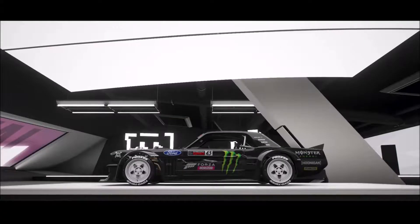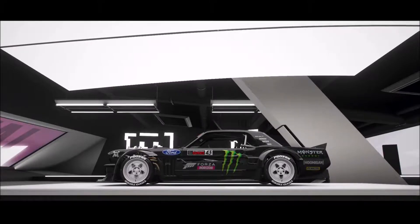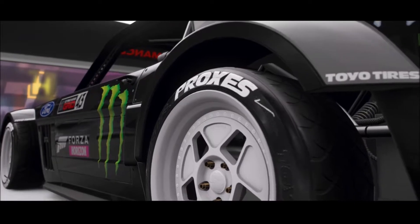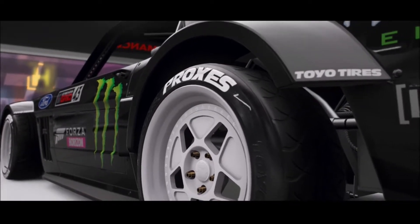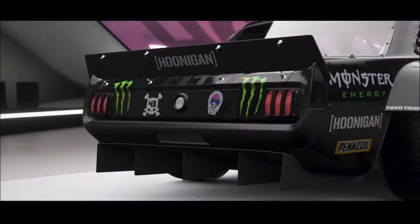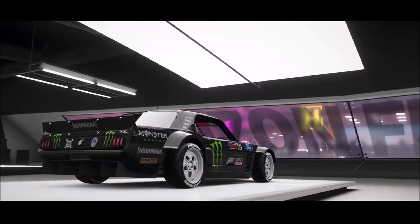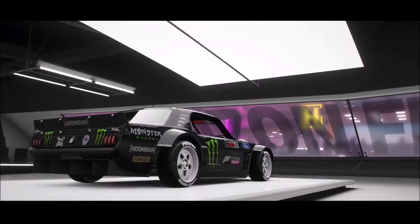In Horizon 4, the original was only available through wheel spins and you might be able to get one in the auction house for between 500 and 600 thousand credits. The Gymkhana 10 car was only available through the November 2018 Spring Forza-Thon shop. However, you may be able to find some in the auction house — I just had a look and there was one available for 11 million credits, so let's hope it pops up again.